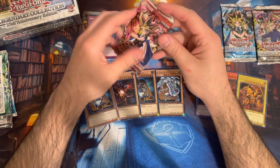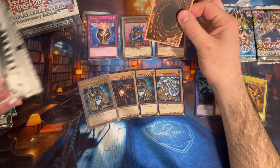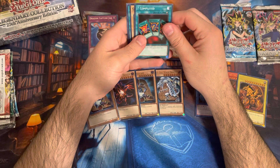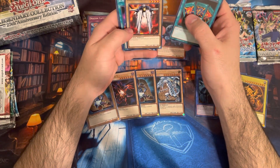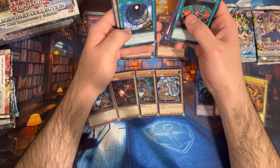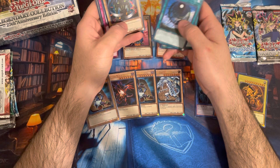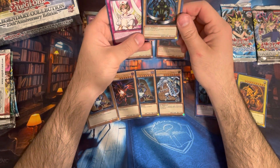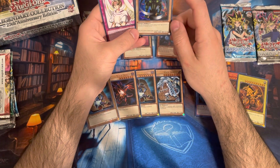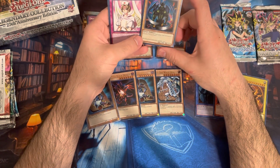Pharaoh's Servant — this one I liked a lot growing up. I believe this is where Jinzo was originally from. If the slot machine too would be neat. Gradius. Burning Land. Time Seal. We got Beast of Talwar, and then Dimension Hole was the rare. So it is an Archfiend — 2,400 attack, level 6. It's not Summon Skull, but it's right up there. Pretty cool.